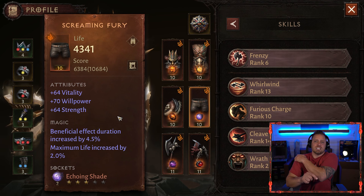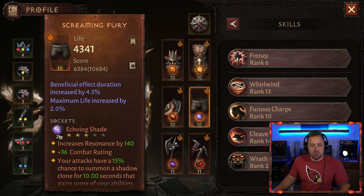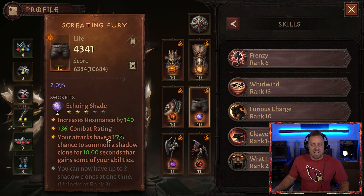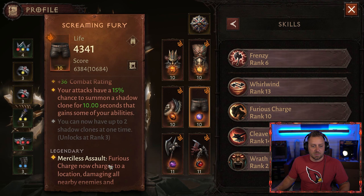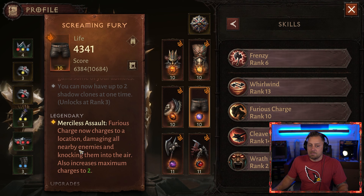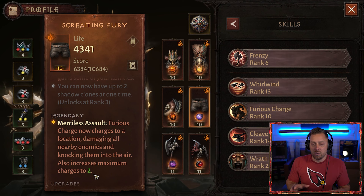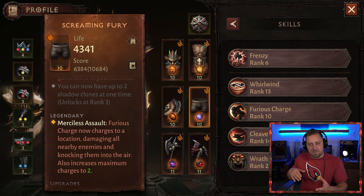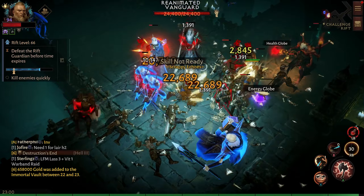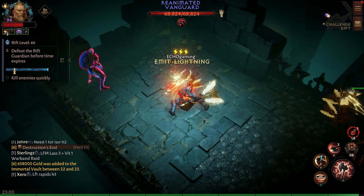For the pants — Screaming Fury, just picked up from Keon's Ordeal — a triple stat, which is awesome. I have the level 2, 3-out-of-5-star Echoing Shade, which essentially makes a second Barbarian that fights alongside me. Your attacks have a 15% chance to summon a Shadow Clone for 10 seconds that gains some of your abilities. The legendary ability here is Furious Charge now charges to a location, damages all nearby enemies, knocks them in the air, and increases maximum charges to two. My combo is: charge in, enemies pop up, Whirlwind to pull them all in, Cleave three times, then Whirlwind — and drop Wrath of the Berserker on top.